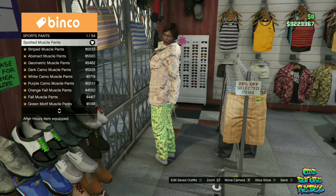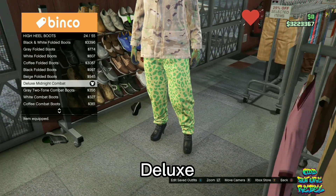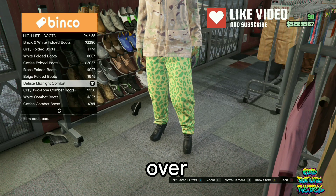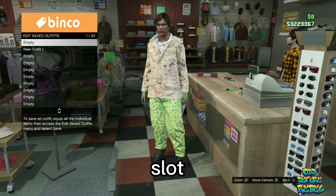Now, go over to the shoe section. Go over to the high heel boots and purchase the deluxe midnight combat. Now, go over to the front counter and make sure you save this as an outfit on slot number three.